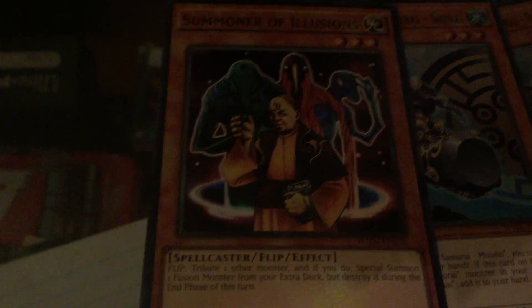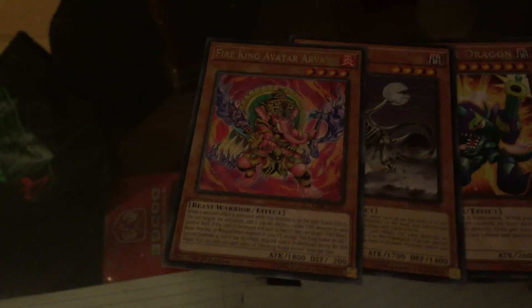All right, let me recap everything notable. We got two Super Rare Shinais — they look so nice and shiny. One Super Rare Summoner of Illusions. Supreme King Dragon Clearwing, Supreme King Dragon Odd Eyes, Toon Barrel Dragon, Skelosaurus, and Fire King Avatar Arvata. That has been 80 cards, and eight of them were actually not horrible. From me and everybody here, we'll see you next time.